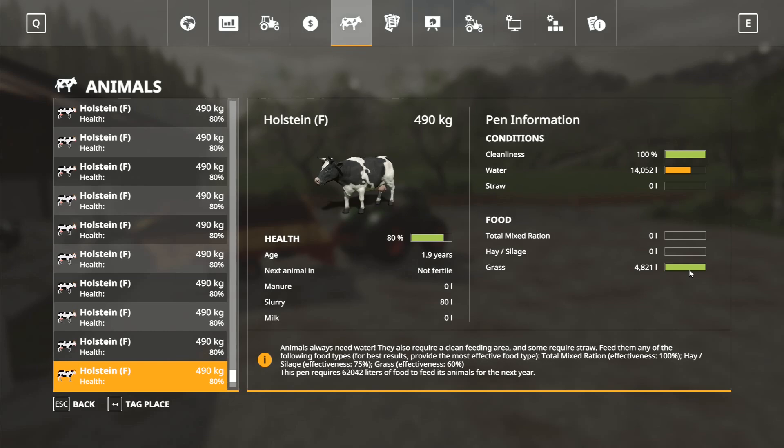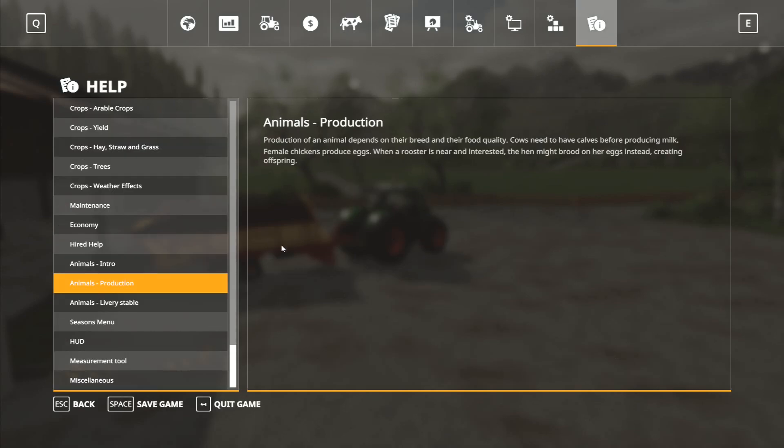Oh, how have I already got grass in there? I know why — they've already got grass in there. All this grass I've just come and picked up is now completely wasted because you can't sell loose grass in Seasons, and I completely forgot about this.